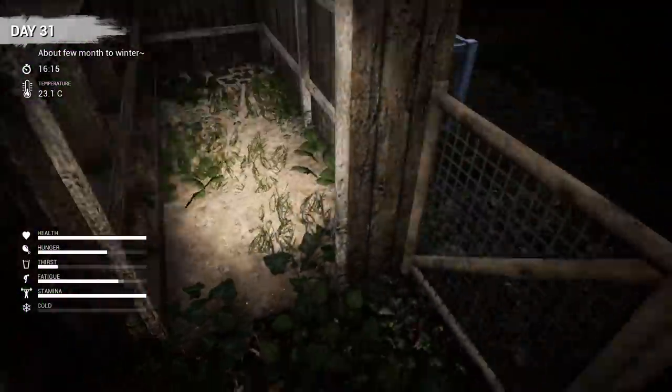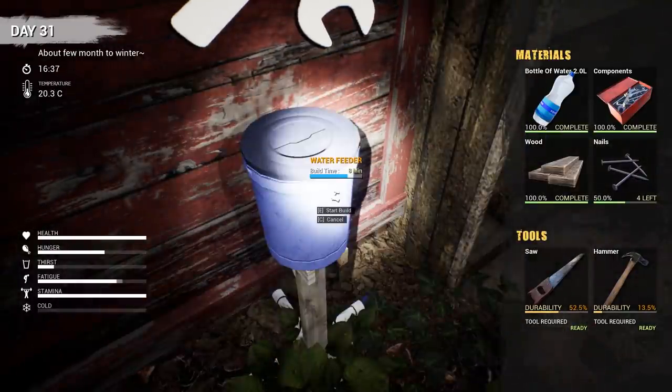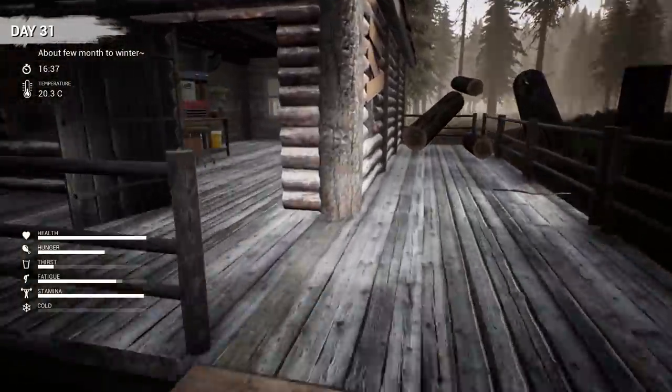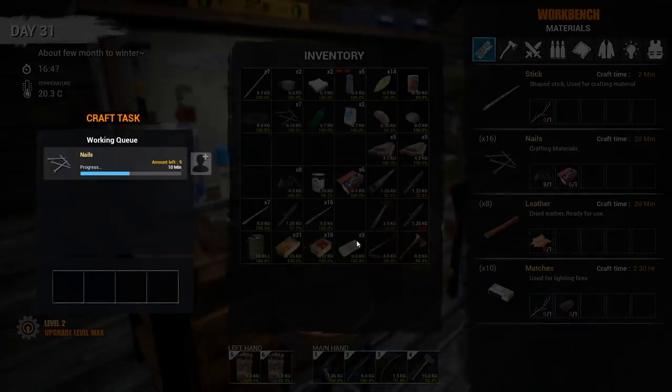That's a nice little home for Bobby for the time being. We'll get something better for him, but for now this will do. We've got to get some more nails. That's going to take some more components. So let's just go ahead and do them ourselves because it'll be quicker. There we go.